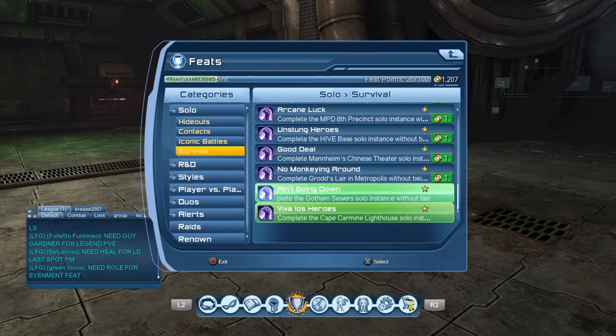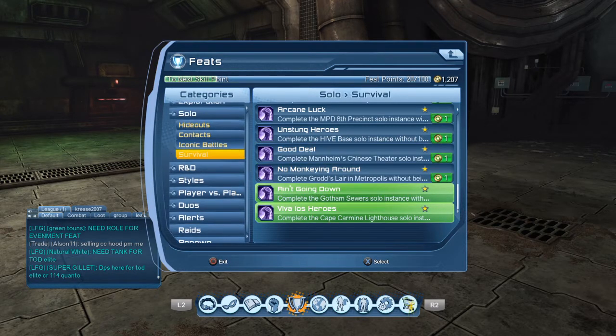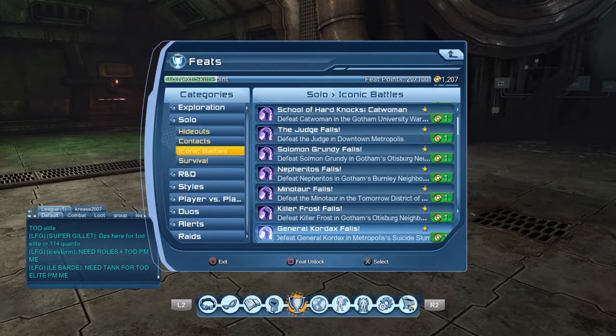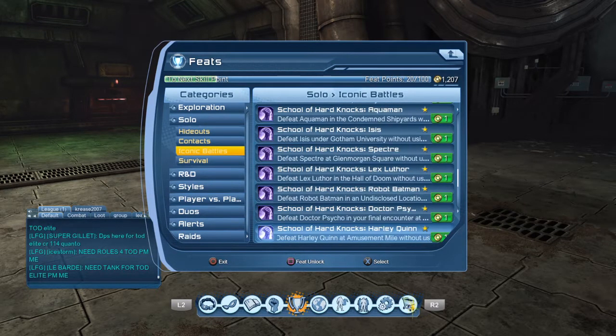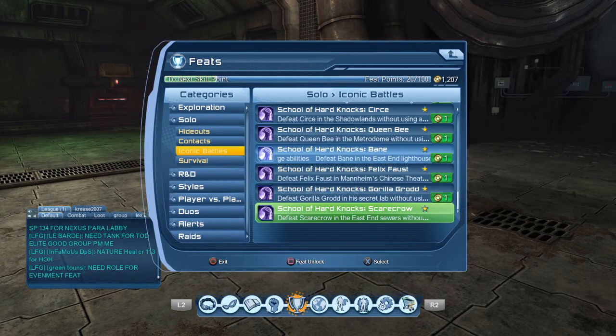There's the Bane one in here — 'Complete the Cape Carmine Lighthouse solo without being knocked out', so that's that. But I don't think we got the iconic battle one. Some of these are for the bounties outside too. And there's 'East End Lighthouse without using any consumables' — so if I hadn't used a cola we would have got the feat for that. But you can always come back, log out, log back in, switch character, or disconnect, then come back and redo the mission — or wait outside for other people and group up, then go in and pick up all the feats.